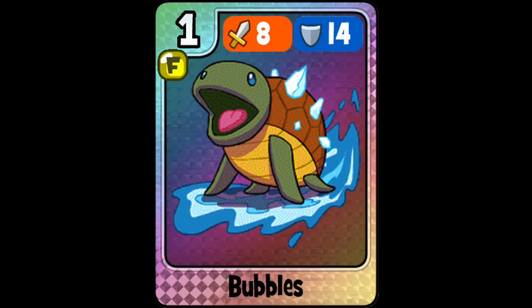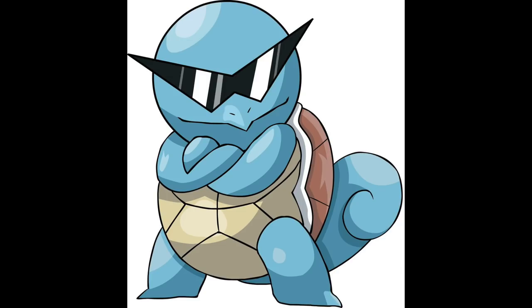Next we have Bubbles — 24 attack, 30 defense — a protection card. As a protection card it starts with 14 defense, so it's not the greatest card and I probably would not use it. Obviously it's a reference to Squirtle from Pokémon. I kind of wish they'd added some sunglasses to make it the cool Squirtle from the anime, but maybe that'll be an additional card someday to go along with the Pokémon theme.